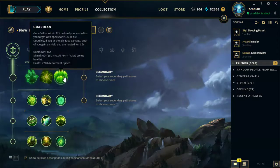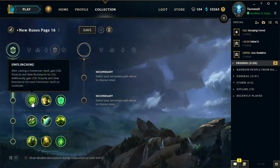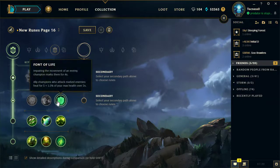If you want to take a more tanky support, like an Alistar or a Leona, Aftershock is always good. You go in, you get your Q or your E, and then you get an AoE damage thing, kind of like Leona's W, and just do a massive amount of damage. It does a lot, especially early game, and it also scales really well. Font of Life will keep your AD carry or anyone else who you're attacking with nice and healthy.